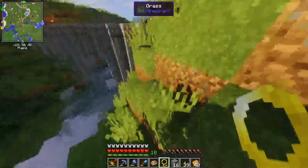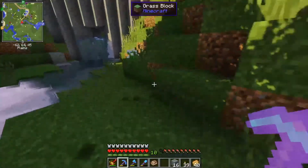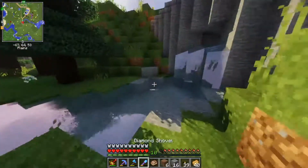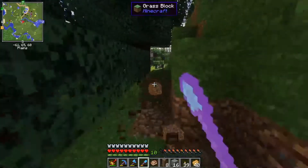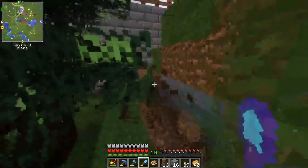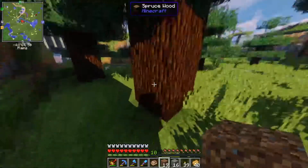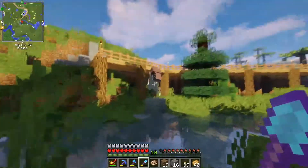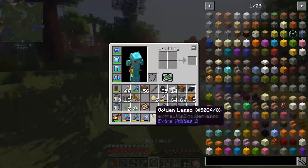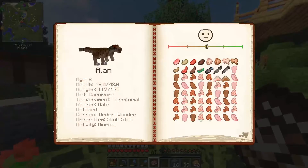I'm gonna grab the Allosaurus in here and then fix this area so he can't escape. Come here! Get over here, Alan. It's this here — I need to just flatten this out. Did I completely fail to make this at all escape-proof? Wow, that's good. I did a real good job here. There we go — better. And he can't get out anywhere else, right? Good. And Duncan is sleeping again — good.